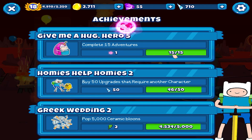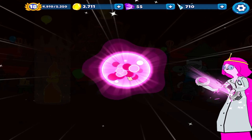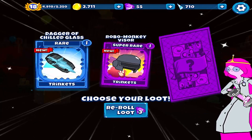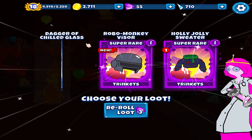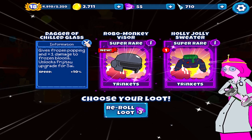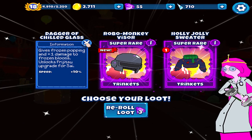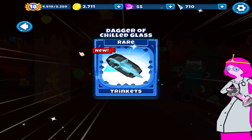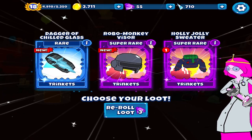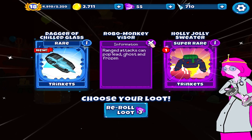So this was the rest of the story. Let's see what trinkets we have. Dagger of Chilled Glass - gives frozen popping, plus one damage to frozen balloons, unlocks Perjitsu upgrade for Sai, speed plus ten percent. Perjitsu upgrade for Sai - super rare, range attacks can pop ghost and frozen balloons.